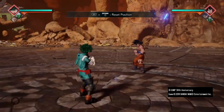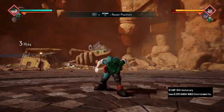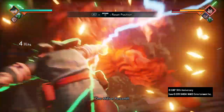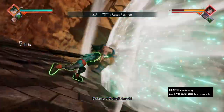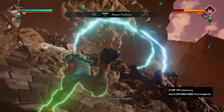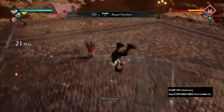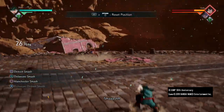And for the combo with awakening, you want to hit the opponent with 3 triangles, move a bit, cal piccolo, move a bit, wait for the opponent to fall, Manchester smash, 3 squares and a fully charged Delaware smash.